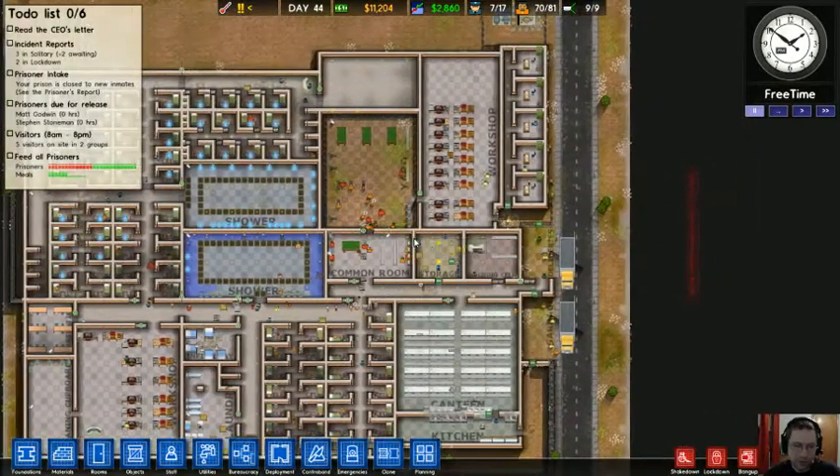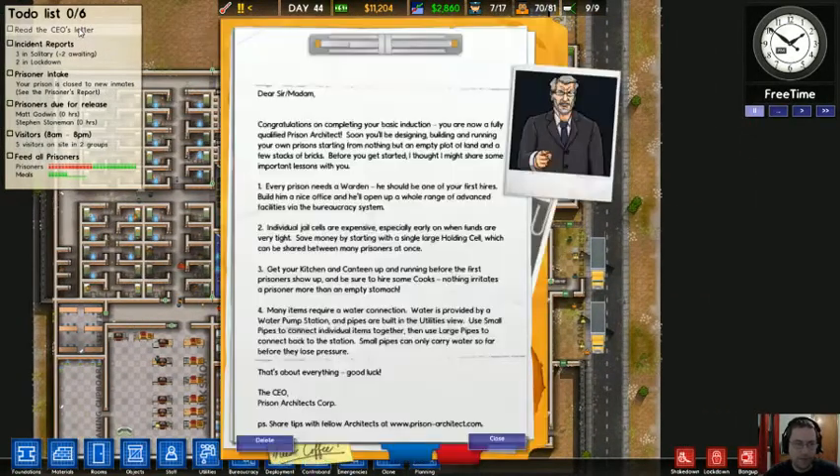It's in Shawshank Redemption. This is the CEO's letter — this pops up every time you start or load a game. It tells you the exact same thing, how to start, and that's about it. I'm assuming later this will get more in-depth.